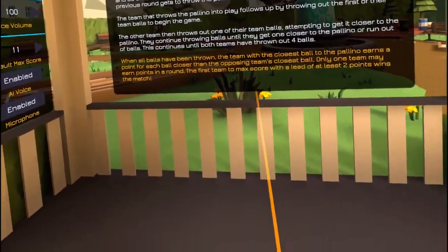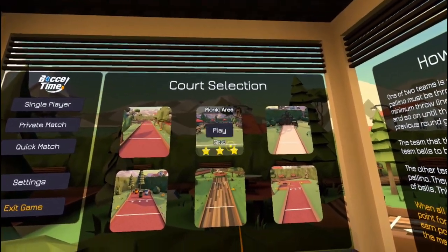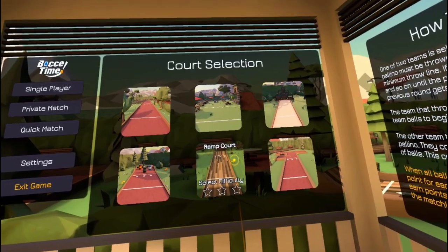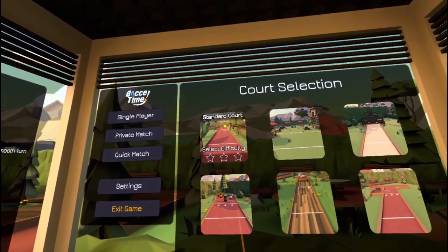You can play left-handed or right-handed. Again, all the options are there. This is low-poly graphics, which is really cute. There are different court selections available — six of them — and you can just choose one that you want to play. If you're playing against AI, you can actually choose the difficulty of the AI.